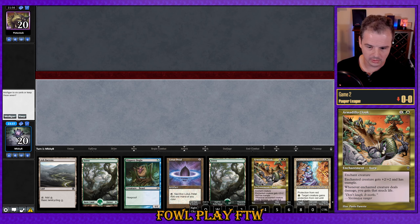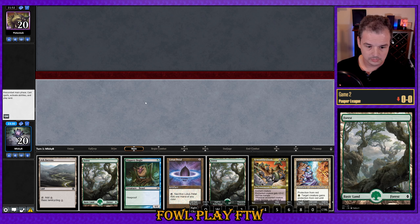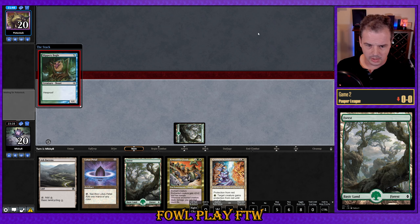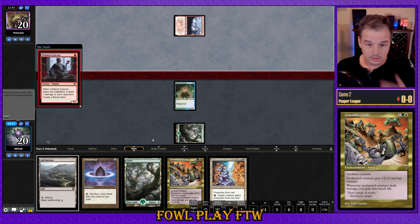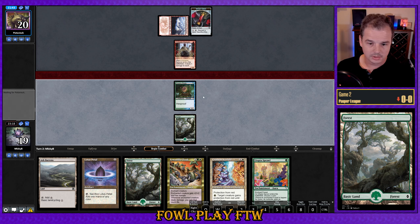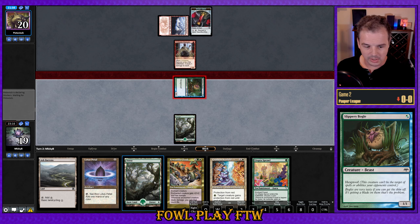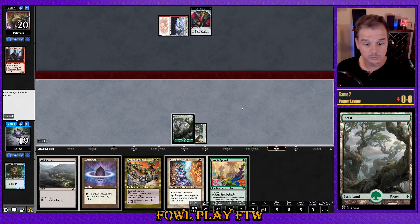Ancestral Mask is a bit slow and not nearly as important as Armadillo Cloak, so we'll keep this one. This looks pretty decent. We'll turn one Bogle and pass. If they spend their first turn blowing up our Bogle, that's fine because we've got Acolyte followed up by turn three Armadillo Cloak — it's usually a pretty winning position. We find Utopia Sprawl off the top, that makes our life a little bit easier. Let's attack in — probably fine trading these off. If our opponent doesn't want to take the bait, they don't have to.